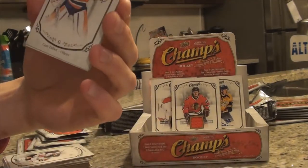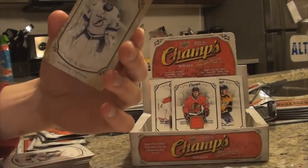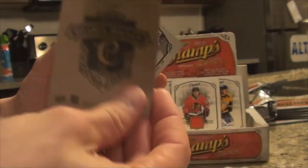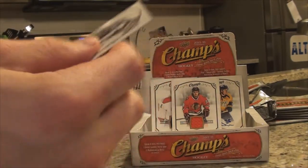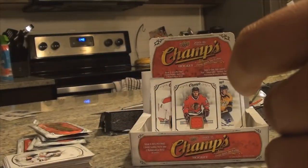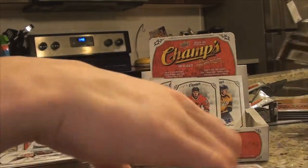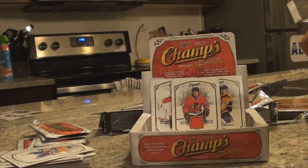We got Klingberg, Cam Taubes, Hasek — that's a short print, the Dominator — Ben Bishop, and a Ben Bishop gold Champs back. I like the back on that — there's no stats, nothing. Midway through the box break, folks. Halfway point — five packs each left.